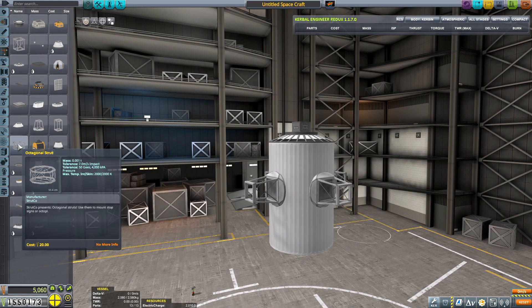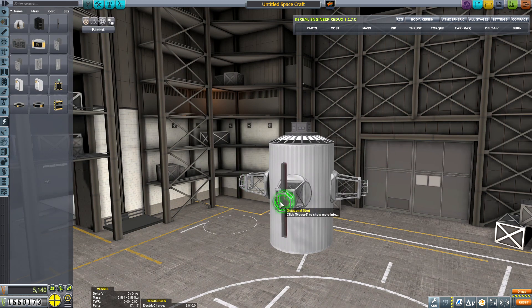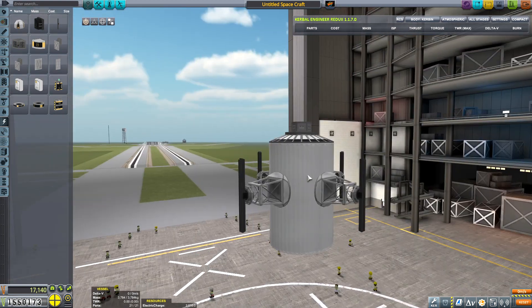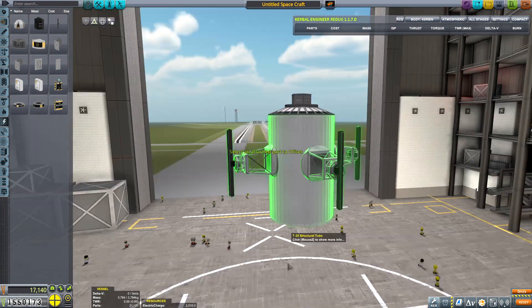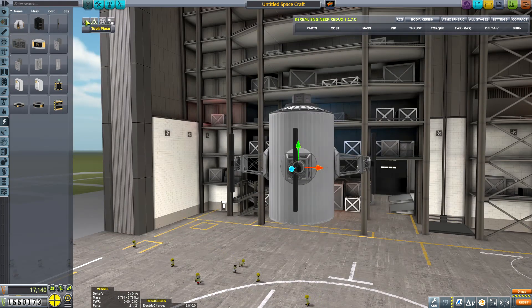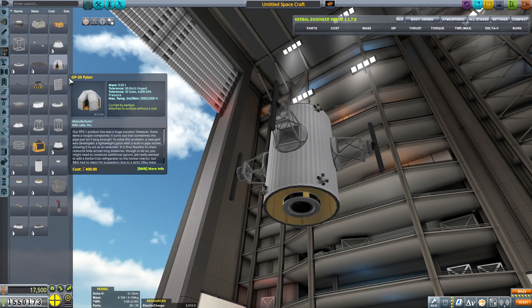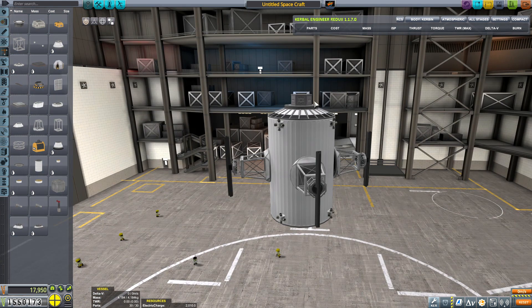What is this thing called? I don't remember. Anyway, it's just a hollow tube that allows you to basically add it as a structural component. And then, of course, it's going to be flown by a probododyne hub, not manned in any way. And of course we need RCS so that the thing can be maneuvered around, because it will not have any engines attached.